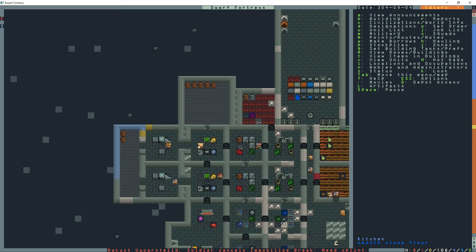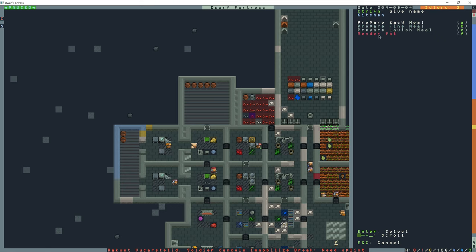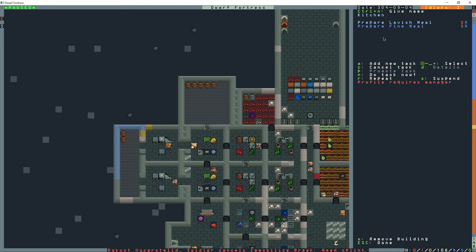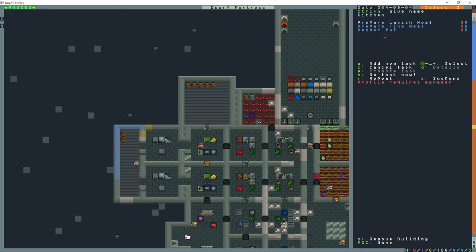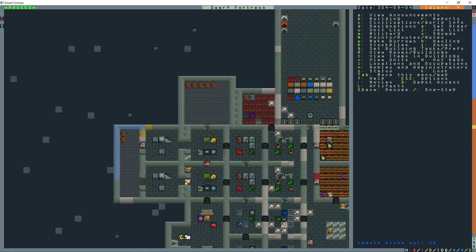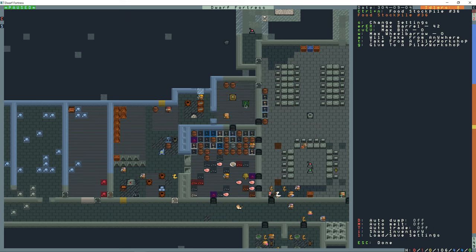The kitchen - when we slaughter the animals in the kitchen it's going to automatically render the fat. If you add a task and try to render the fat and it's red, you're going to slaughter an animal and then while they're rendering the fat in the kitchen you just repeat the task. They're going to bring the fat up the stairs to this food stockpile which only accepts rendered fat.